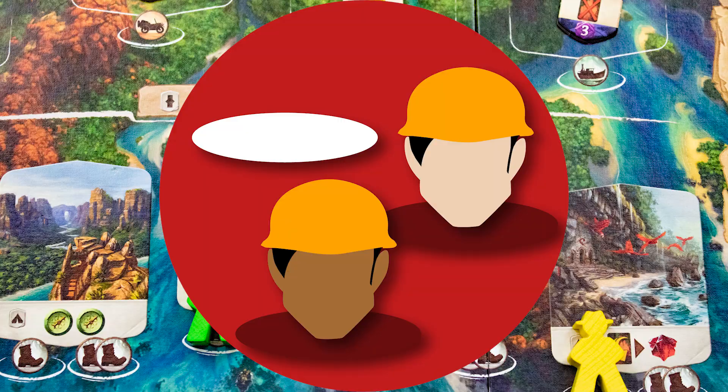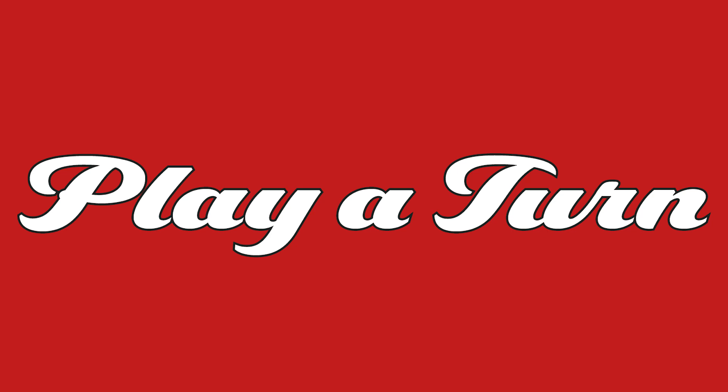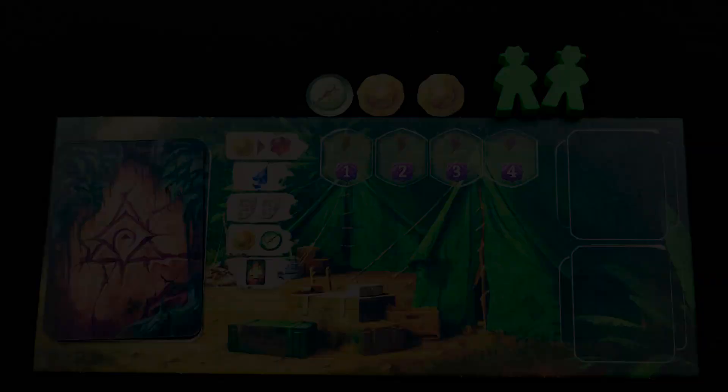Deck building: you start the game with six basic cards but can buy better ones. Worker placement: you place workers on locations to get the marked benefits. On your player turn, you will take one action, then play moves to the next player, continuing until all players have run out of actions.